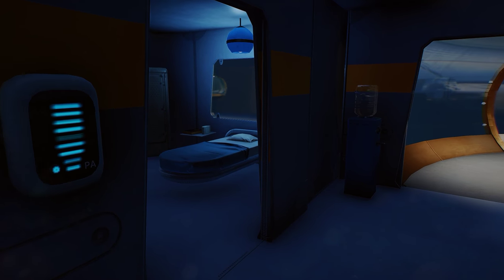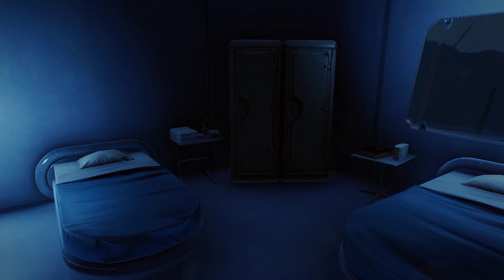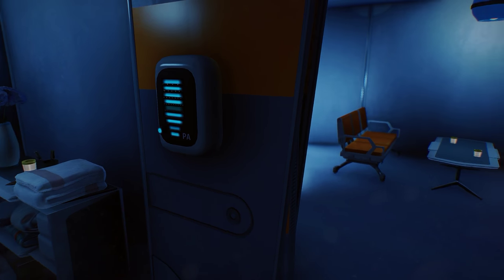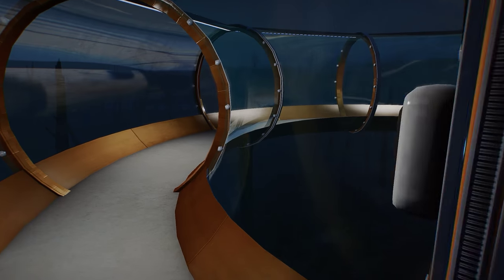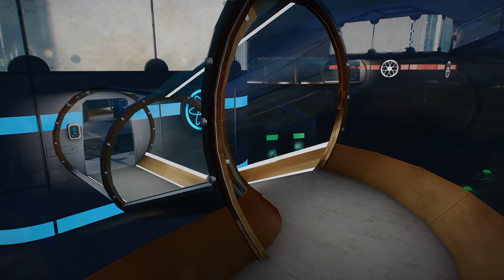There are no private rooms. This two-bedroom is the most privileged, reserved for the head scientist. All research buildings are connected in a sort of loop — the only entrance into the base is the yellow main building.